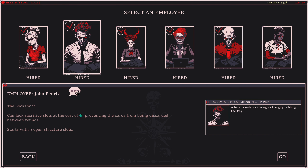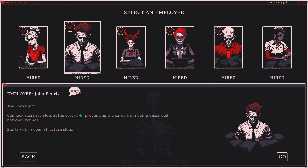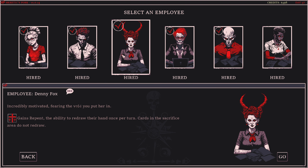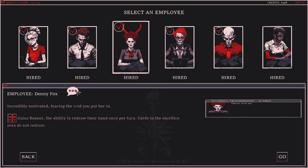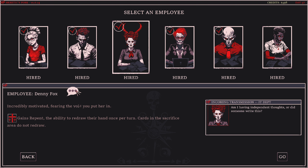John Fenris starts with an extra tower slot, meaning he gets to grab one additional perk at the end of levels rather than unlocking more tower slots, and he also has the ability to spend energy to hold onto cards between turns, which smooths his ability to upgrade. If you're having trouble beating a run, he's the character to play to get that first win. Next is Denny Fox, who goes back to medium difficulty — her ability is a once-per-turn redraw, but only usable if you haven't cast a card yet that turn, so she's good at finding a specific card but otherwise plays just like the Intern with a cooler hairstyle.